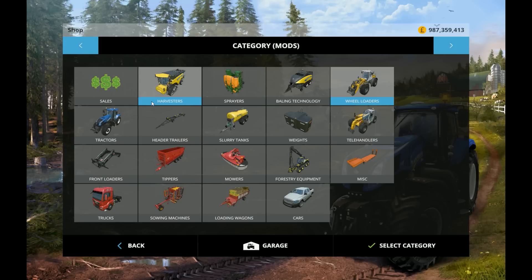So this is an official DLC from Giant Software and the Farming Simulator 15 website. This is the free one. There's another one that isn't free, which I'll probably come to at some other point. But for now, this was free and it includes one telehandler and one wheel loader.